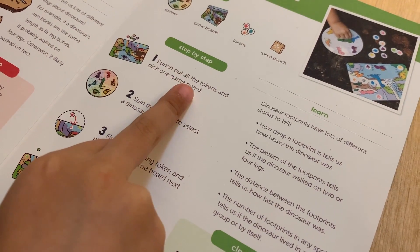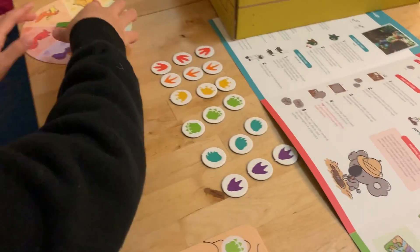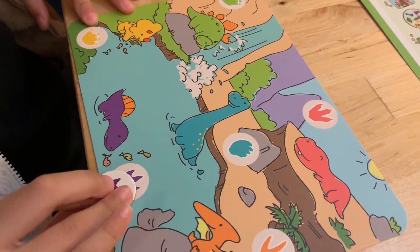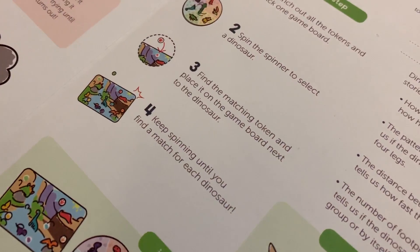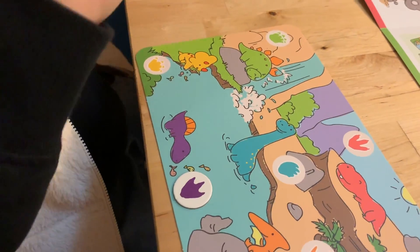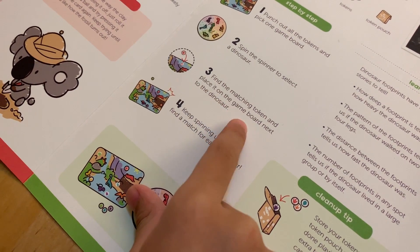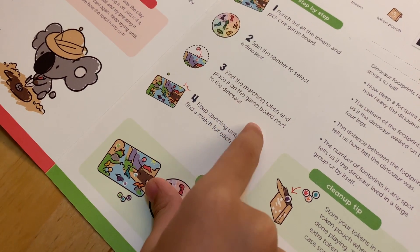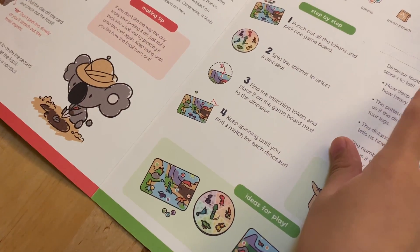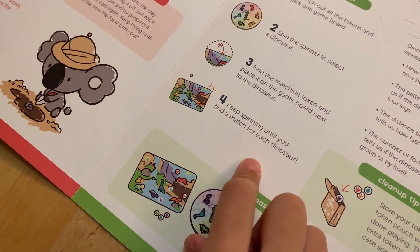Punch out all these tokens and I already spin the spinner to select a dinosaur. The purple one. So here it is. Where do I put it? So I put it here. Find the matching token and place it on the game board next to the dinosaur. Keep spinning until you find a match for each dinosaur.